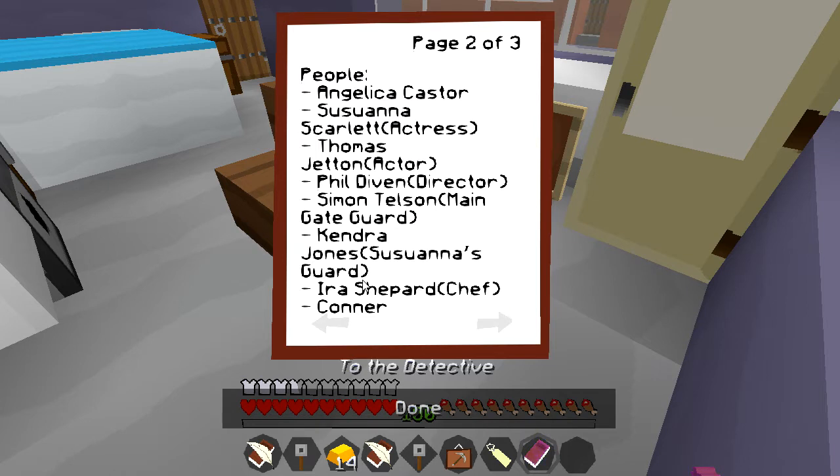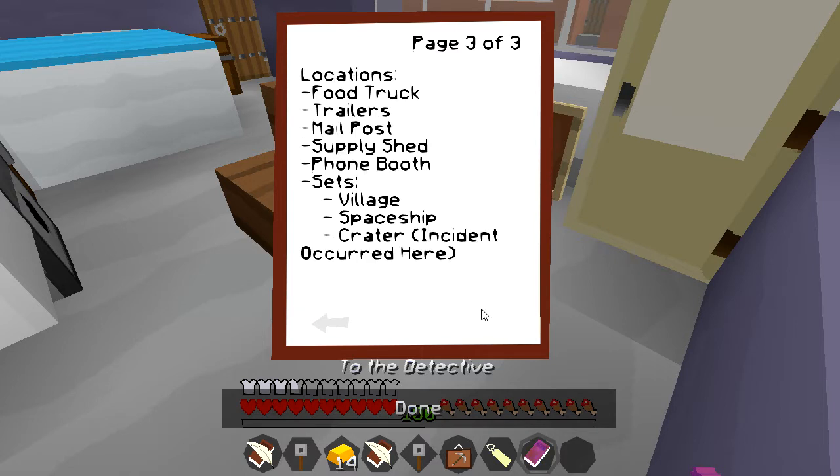There's just Connor — what the heck? Connor doesn't have anything listed, like everybody else has something and then there's just Connor. Locations: food truck, trailers, mail post, supply shed, phone booth. And then there are sets: the village, spaceship, crater — oh, this is where the incident occurred.